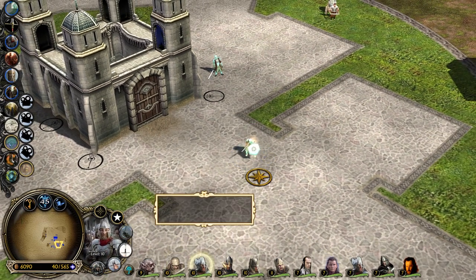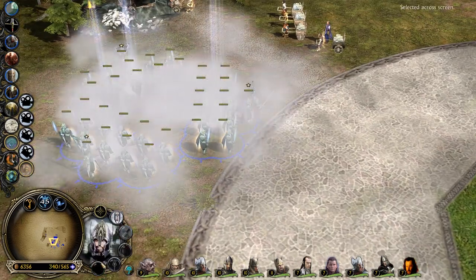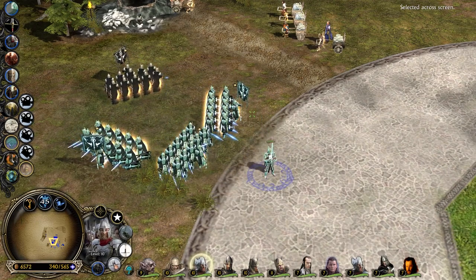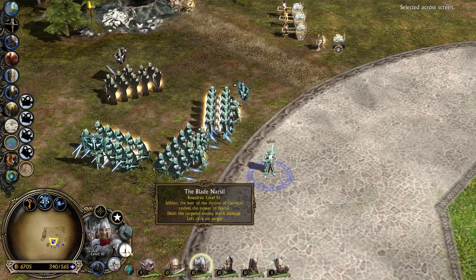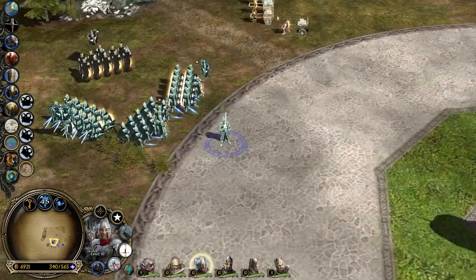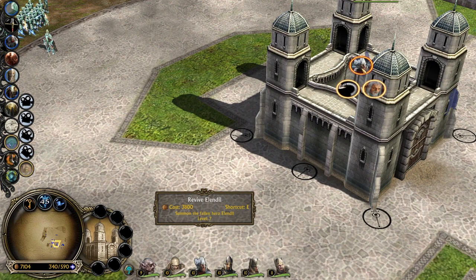He's like a tanky boy — he has so many tools to make himself more tanky. Then we have Elendil the king himself at level 10 — calls for some time six battalions of Minoreans for help, and they are level 5 too. Guardians of Arnor — not that powerful in my opinion, there are way more powerful abilities. The Blade Narsil — Isildur the heir of the throne of Gondor receives the power of Narsil. You can actually buff Isildur with this, but unfortunately you cannot even recruit Isildur. It says revive Elendil — but my Elendil isn't there.